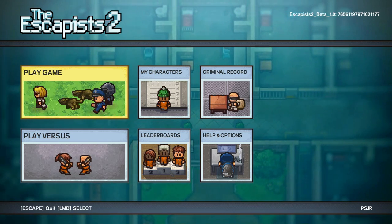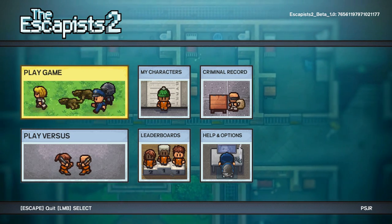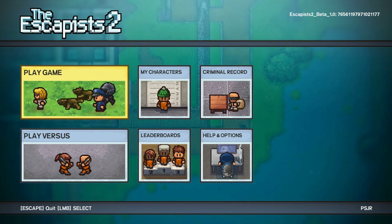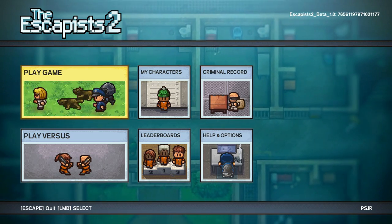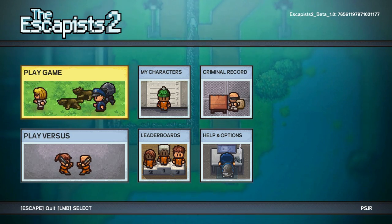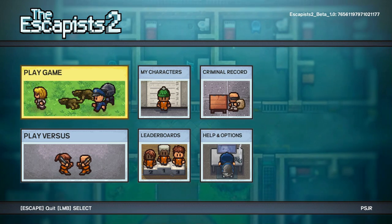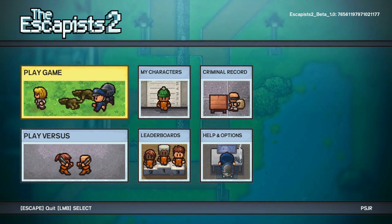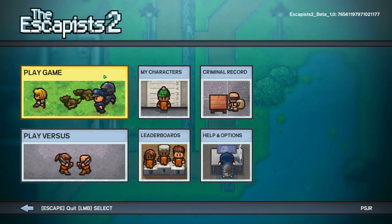Hey, what's going on, guys and gals? Welcome to The Escapist 2. How I've missed that theme song so much. It's been about a year or so since the last time I played The Escapist, the original game. Maybe even longer than that, but Escapist 2 is now out on Steam for pre-purchase only. You can buy it now, but it doesn't unlock until August 22nd. I'll put a link down below in the description. It is $19.99 US, and it will be available for Windows, Mac, and Linux, developed and published by Moldy Tooth and Team17.